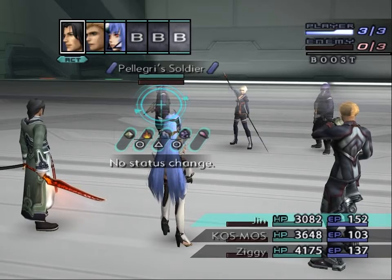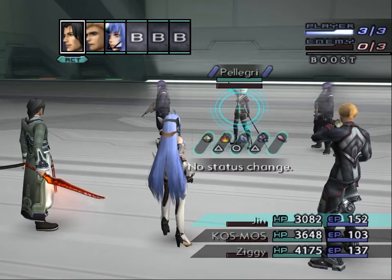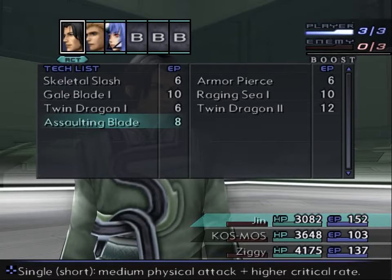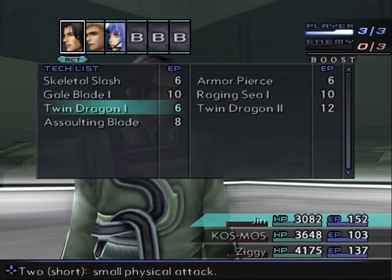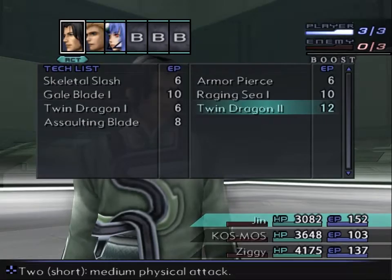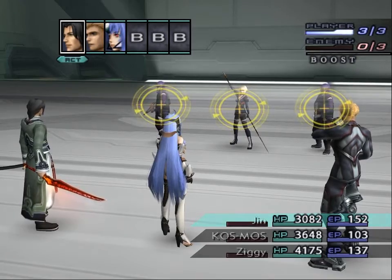The change I made doesn't have any real effect in battle, but we'll find out. We've got Pelligree Soldier, Pelligree, and Pelligree Soldier. The two soldiers have about 4,000 hit points — they are strong to ice and weak to lightning and fire. Pelligree is weak to ice and strong to fire and lightning. There are a few things we could do. I could do Skeletal Slash, or Assaulting Blade could be good. We want to take out the two soldiers first. I might do Raging C, since it'll do a small physical attack on everyone. There are also Twin Dragons — I figured out why it's sometimes grayed out: it targets two characters, so if there aren't at least two targets it'll be grayed out. I'll go with Raging C1.